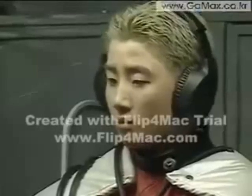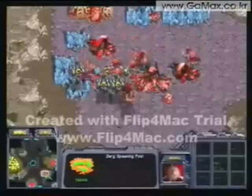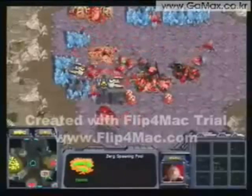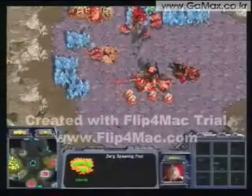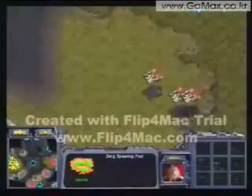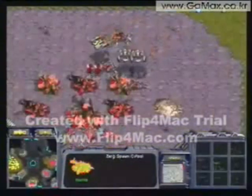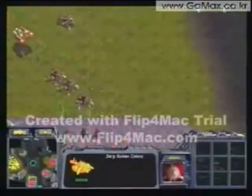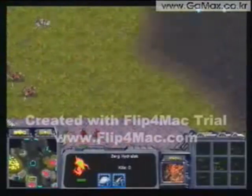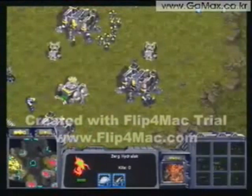Now Yellow is going to get attacked from another front. Boxer comes in with three more dropships, presumably full of units, and is going to take out two Sunken Colonies. Yellow desperately tries to use his drones, but Boxer picks up his Medic Marines to prevent them from getting surrounded. Yellow makes some Hydras for defense. Boxer goes for a drop but it's in the midst of three Lurkers, so he wisely decides not to drop there. Yellow takes out one of the dropships with his Hydralisks — Boxer is down to only two dropships.